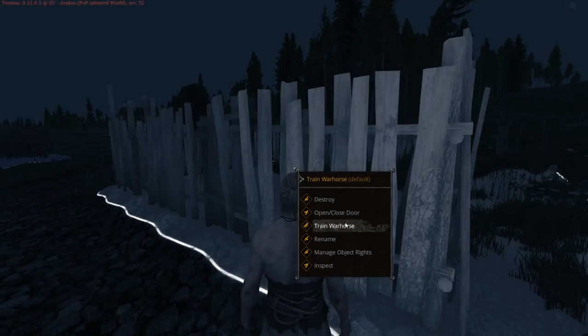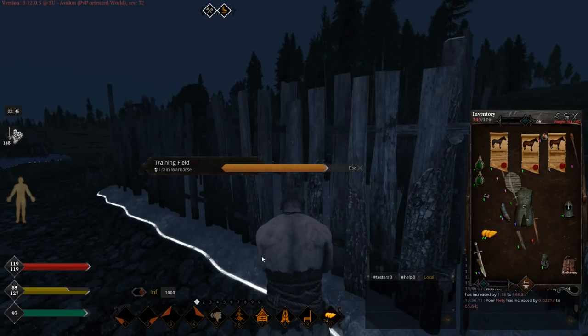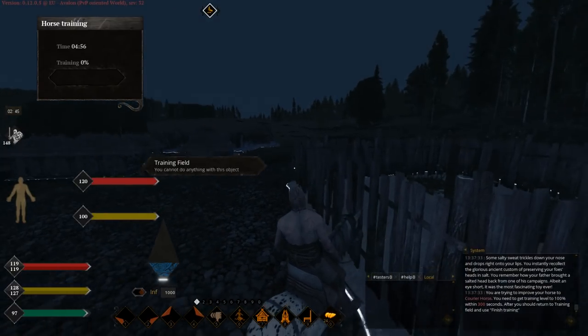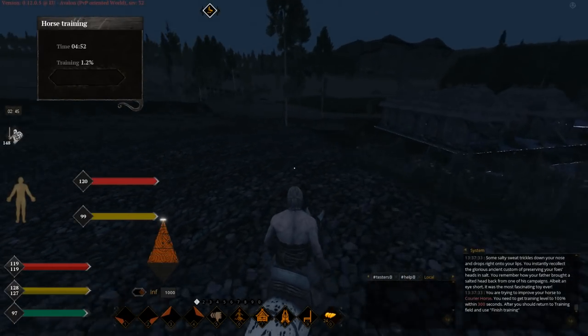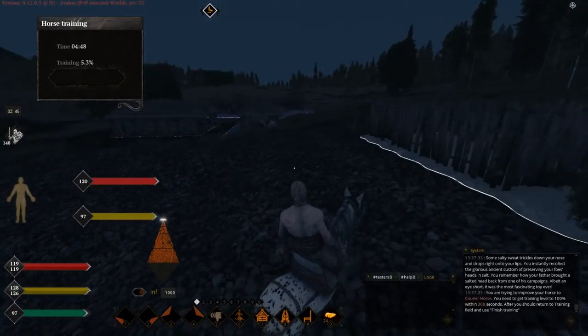So we go to training horse as usual. Let's go with the 29 quality one. And here we go — as you can see I'm training a courier horse. You can see this in your system chat. Then the process is basically the same: just run in the circle and you're set to go.